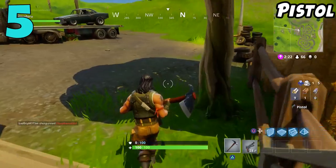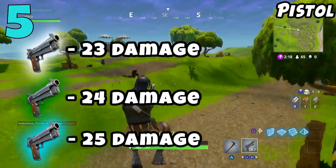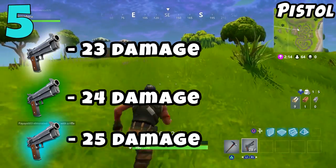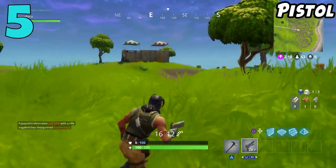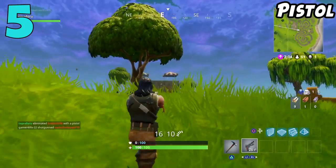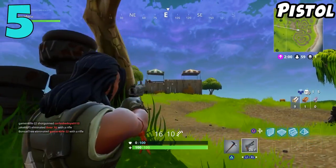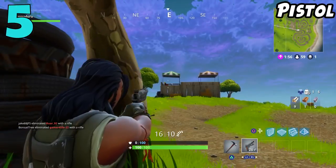Coming in at the number 5 spot on my list, we have the semi-automatic pistol. This has 3 versions: the uncommon, which is the green version; the common, which is the white version; and of course the rare version, which is the blue version. There really isn't much of a difference in damage — the common does 23 and the rare does 25, so only a difference of 2 damage. What's so bad about it? For me, I find this gun to be wildly inconsistent.